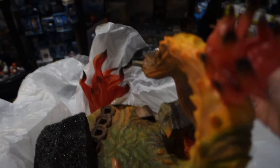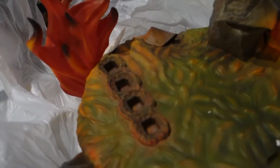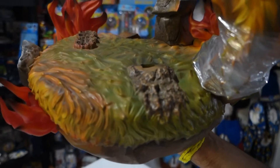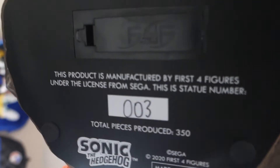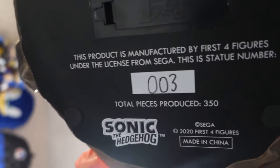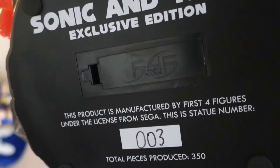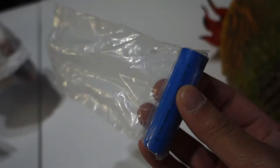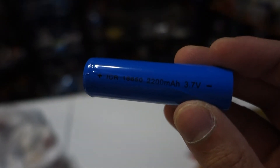This is really intricate. So here we have the base. We've got a little sponge here. Looks like we've got some spots to attach the spikes, the enemy, and probably Sonic and Tails themselves. Now this base is pretty heavy. It is made of resin. It's not normal PVC, so it is solid all the way through. On the bottom, you can see it is in fact number three, and there's a spot there for the battery. The battery, by the way, is gigantic. It looks like a stick of dynamite almost. Just in case you need a replacement, these are the specs on the battery. I'm going to pop this in now because I think it's going to be pretty hard to do it once everything's assembled.